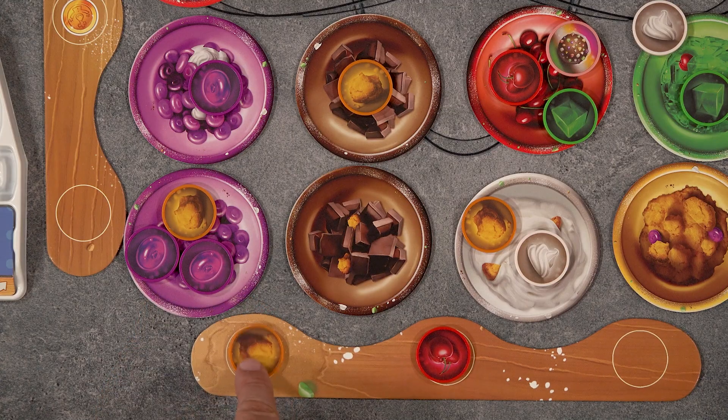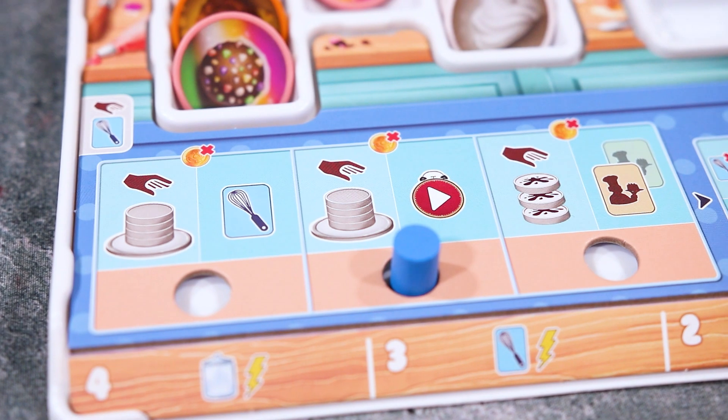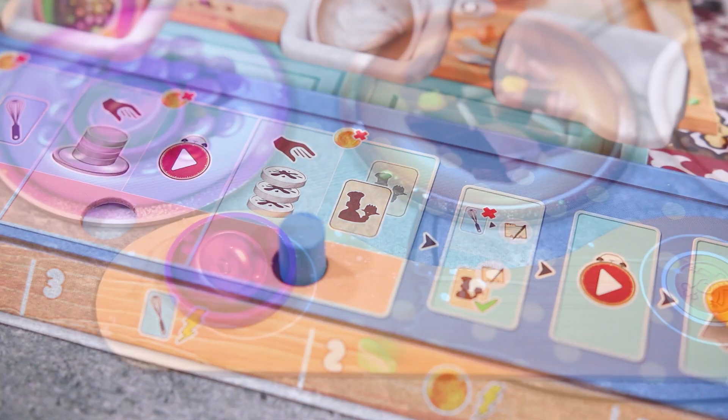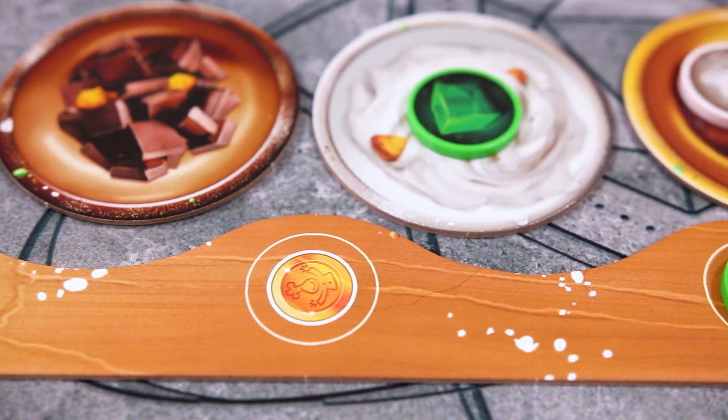The second action space allows you to again collect ingredients from a bowl, and the other half of the action allows you to advance any recipes under your bench. The last action space allows you to collect ingredients from one of the leftover tiles. There will be at most three ingredients on a leftover tile, and if ever an empty space shows a golden token, you may collect it when taking this action.